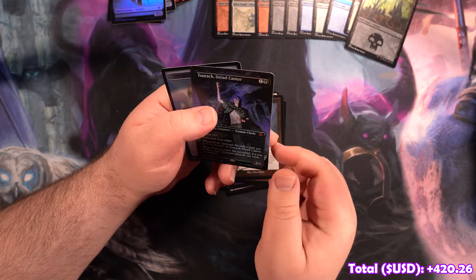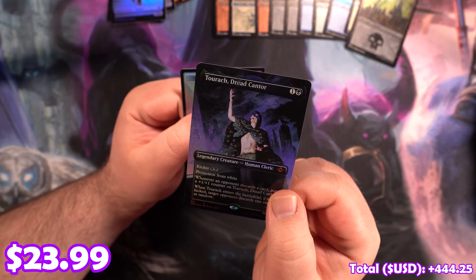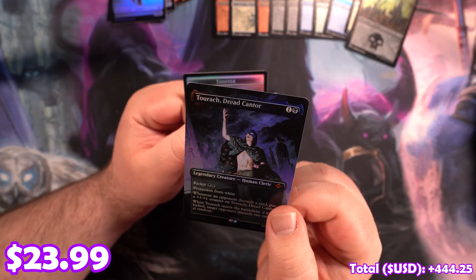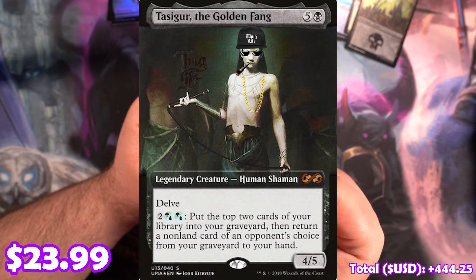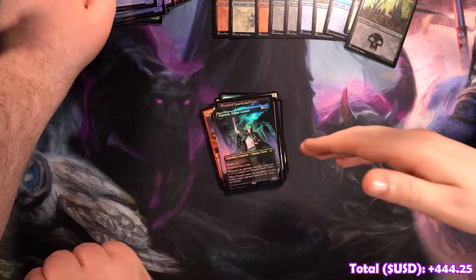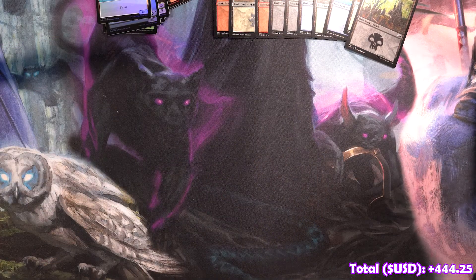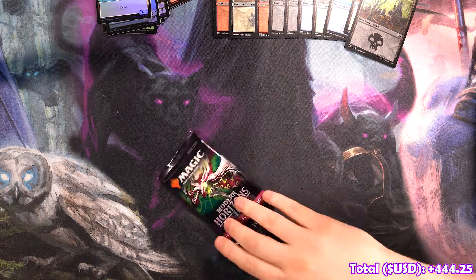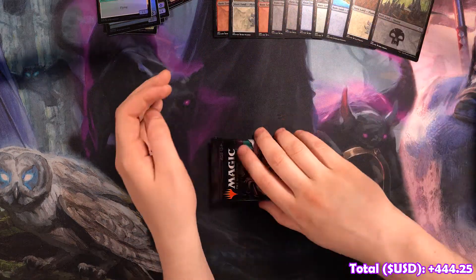We've got a Turok Dread Cantor. I hate it — it gives me Taisigur Vox Topper vibes, dude. He looks too much like a real person, it drives me nuts. Blake's last pack — we're going in deep. I want 17 griefs in this pack. There's not even 17 cards in these, there's only 15.